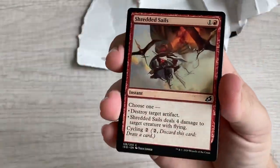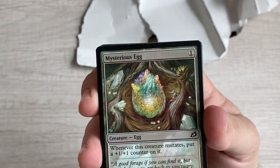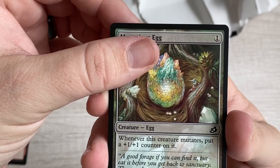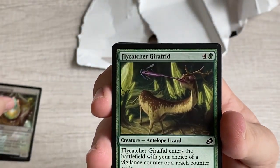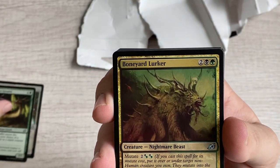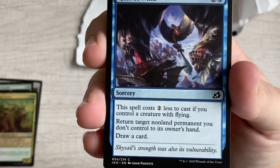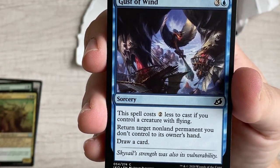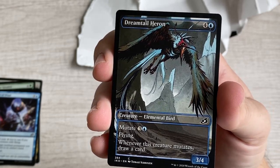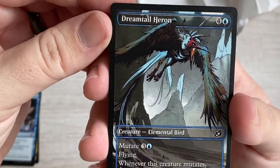First card is a common, Shredded Sails - destroy artifact or deal four damage, or cycle it. Mysterious Egg with a counter that mutates and puts a +1/+1 counter on the creature that mutated. Antelope Lizard - a beast with vigilance or reach. Bone Lord Yorker, a mutate guy. Gust of Wind - for two, return a creature and draw a card. And a gorgeous manga-style alternate art Dream Tail Heron - whenever it mutates, draw a card. So cool looking.